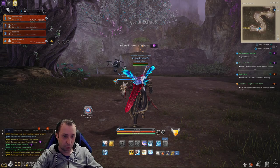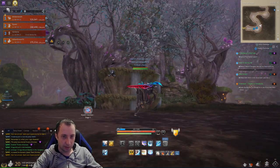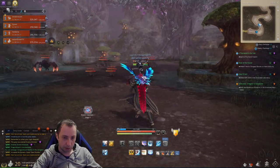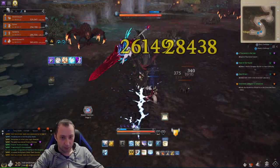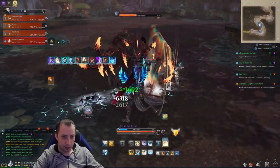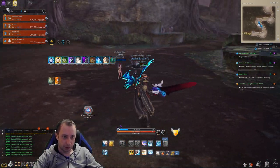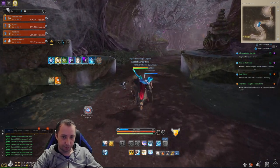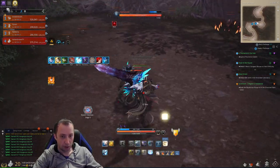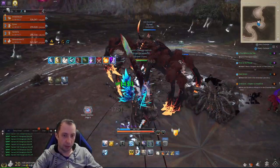Okay, so here we are — Forest of Echoes, let's go! The dungeon looks pretty nice, it's like a spider nest with a lot of spider monsters. The dungeon has three difficulty levels: easy, normal, and hard. On easy you don't need to be very geared to clear it, but on normal and hard you need some gear and you need to do mechanics.